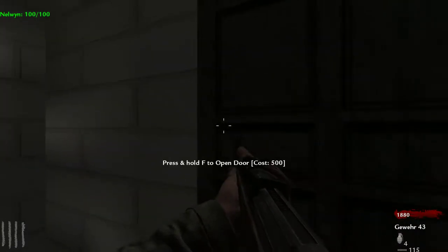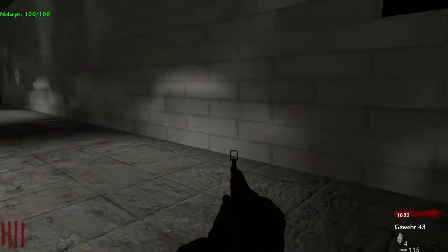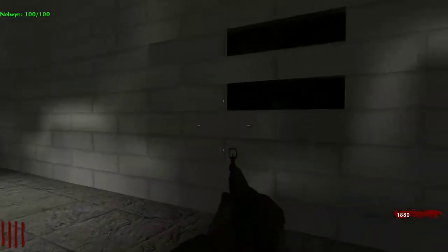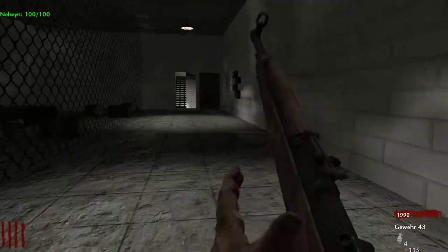These doors you can open from the other side to get to the other stairwell - they only cost 500 from the inside. There's really no reason to open them unless you want to camp in the stairwell, but I think it makes it harder because then you've got two ways for zombies to come in.